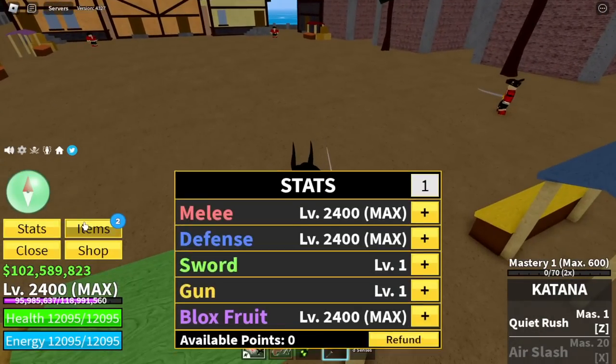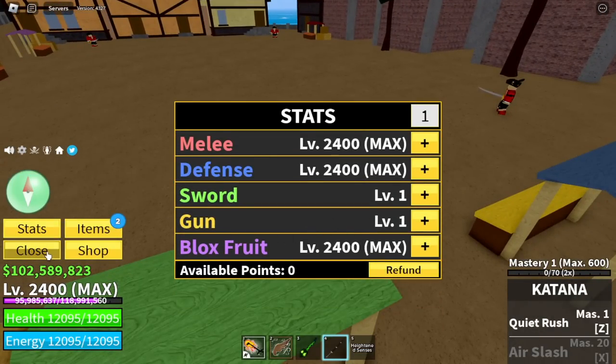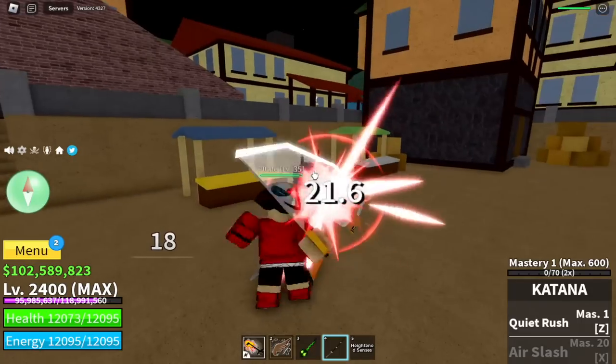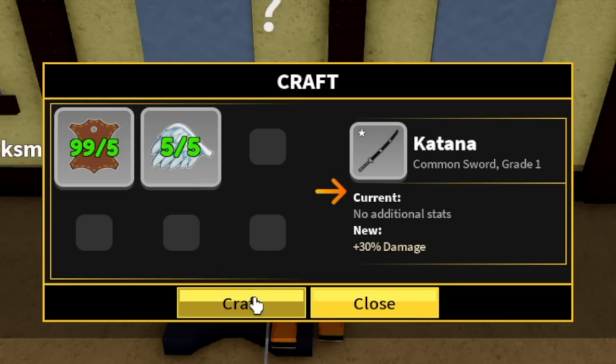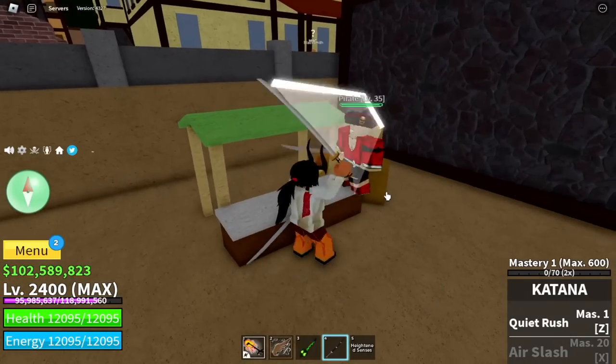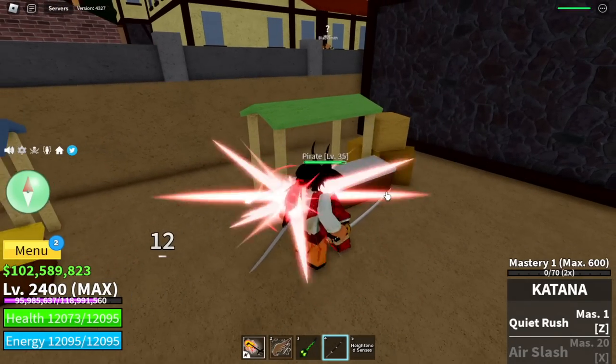So let's check our damage first. As you can see, our stat is 1 on the sword, and the mastery is 1. So pure damage is 9. We have 9 damage. So let's craft it now. There you go. Damage check — it became 12. Not bad.